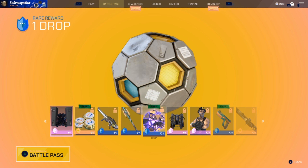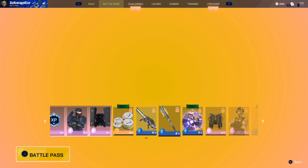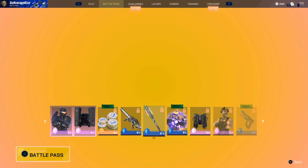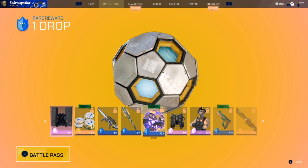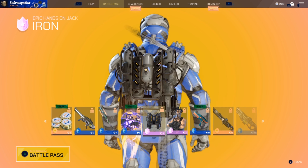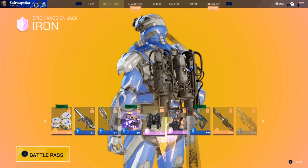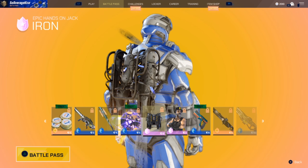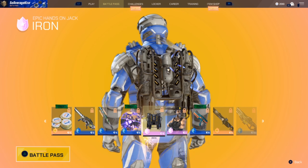For free you're getting Split Coins and a drop so far, and the other ones are on the premium — most other battle passes work that way. We've got a jetpack, and there's going to be a lot of jetpacks in this battle pass alongside gun skins. That's actually a really cool jetpack — I might have to go for that.